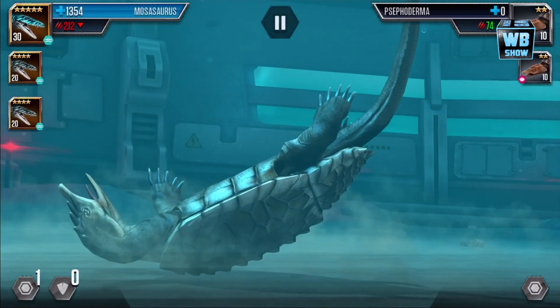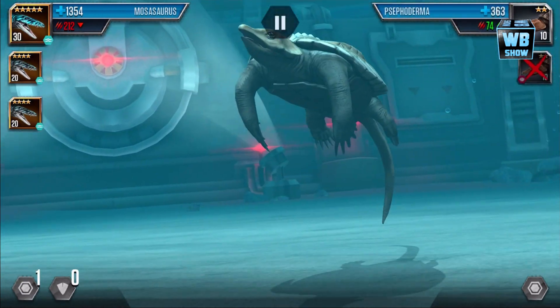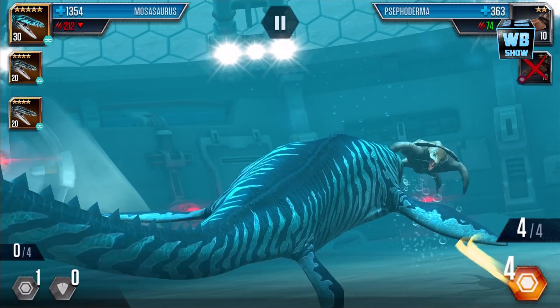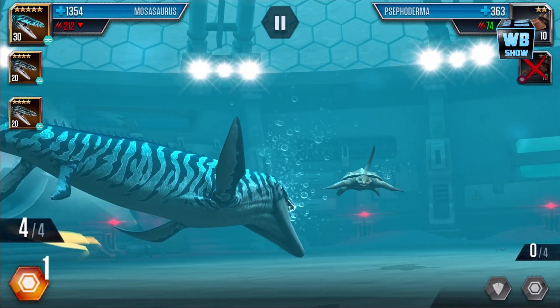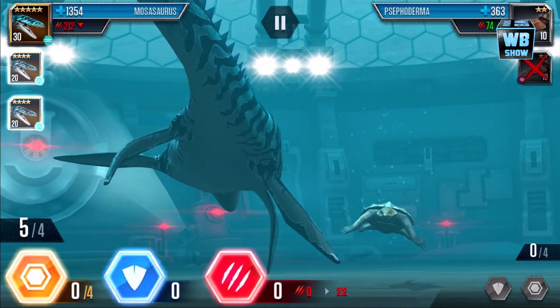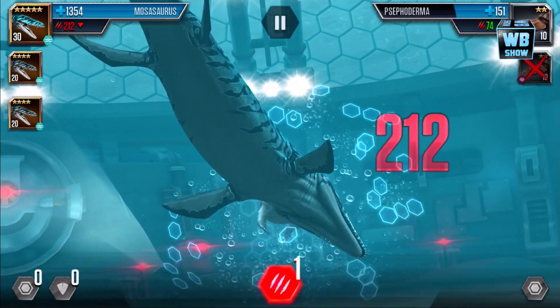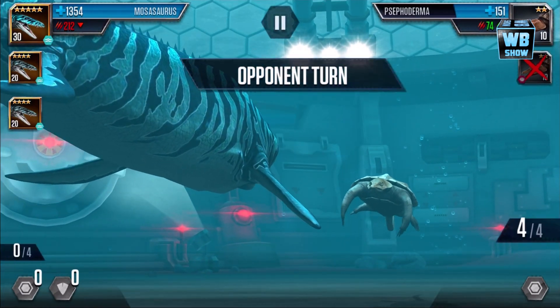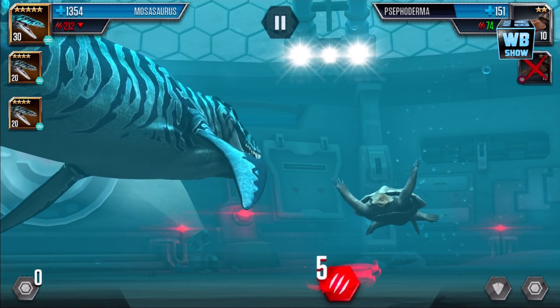Wham! That is so amazing. Let's try the fifth attack. Some of the attacks are different. We're going to get hit. Oh well. We have another Mosasaurus. Luckily I didn't fuse them yet. The fifth attack — whatever you want to call it — he just bites the enemy.